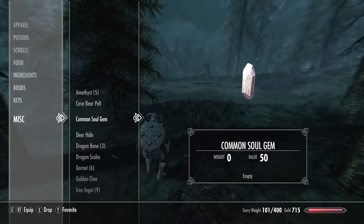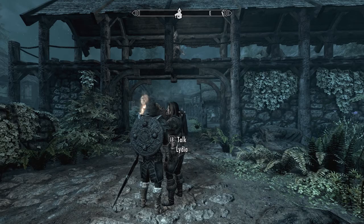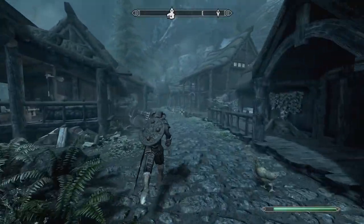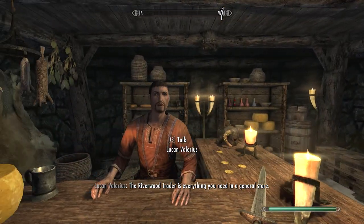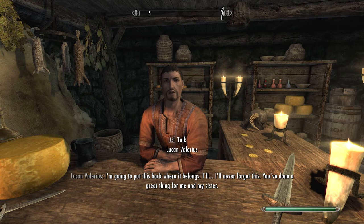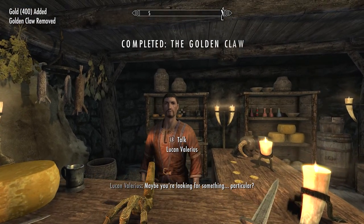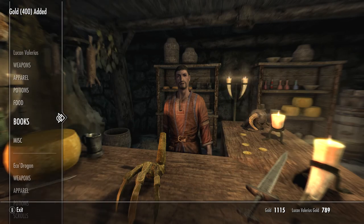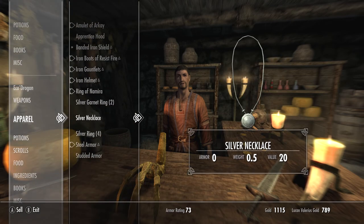Do I have anything I can sell? Dragon scales — I have a bunch of garnets. I didn't actually end up talking to Lucan and giving him his golden claw back. One little thing: if you don't give Lucan his claw back, he will forever stay open — his shop will never close. But I mean, it's just one shop so I don't know if that's that beneficial. I almost stole it just now — I've done that before, he gets pissed.